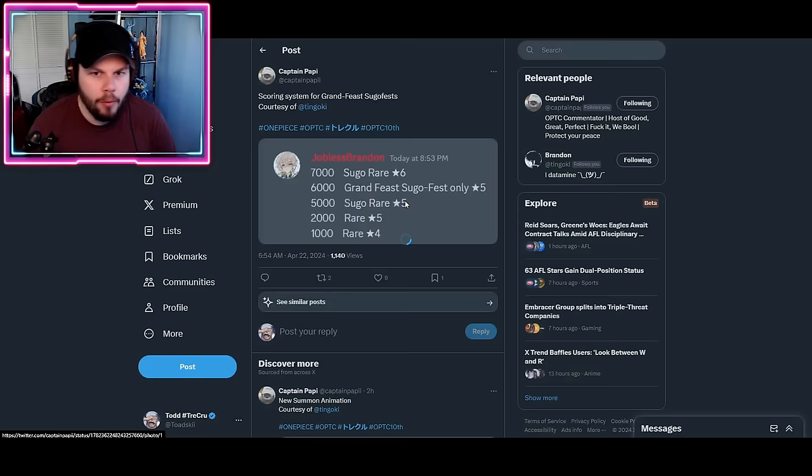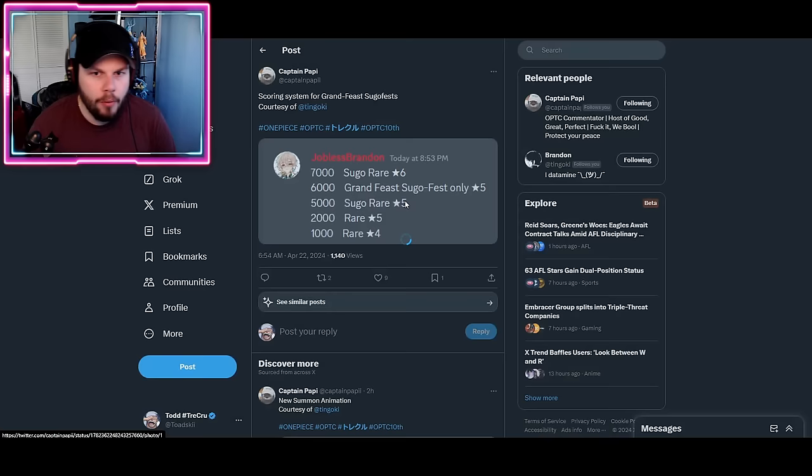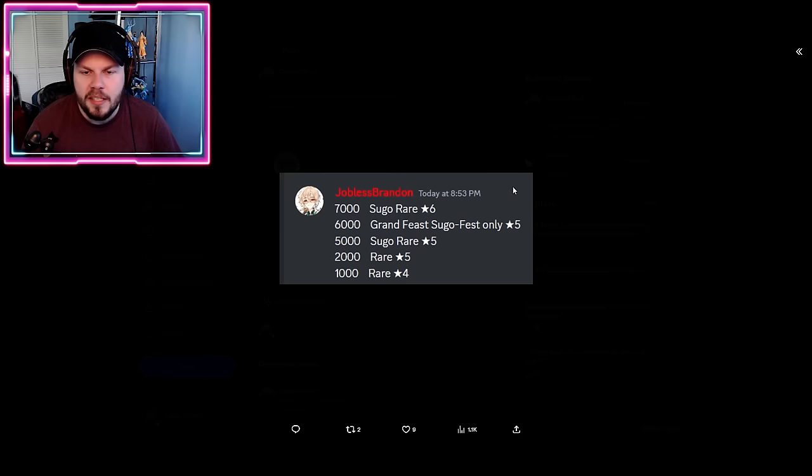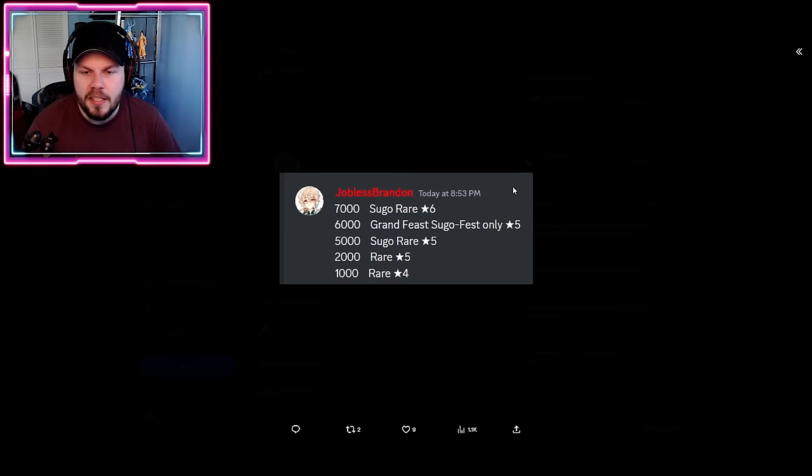For the Grand Feast ranking, point values are: 4-star Rare = 1,000 points; 5-star Rare = 2,000; Sugo Rare 5-star = 5,000; Grand Feast Sugo only 5-star = 6,000; and Sugo Fest exclusive in 6-star form = 7,000 points, since the chance to pull a 6-star is astronomically low compared to their 5-star form. So pulling a 6-star legend fully evolved is worth a lot in the ranking system.